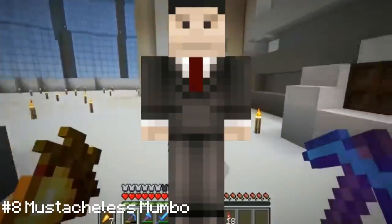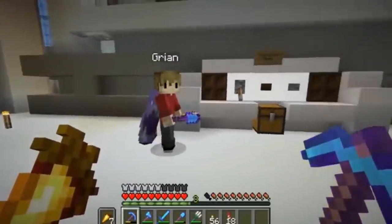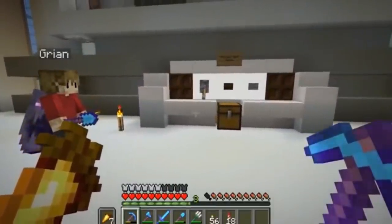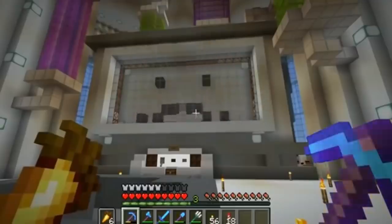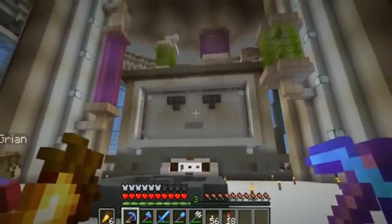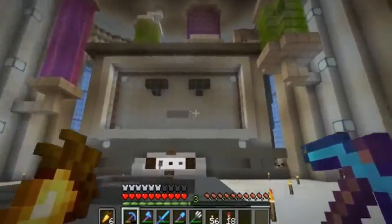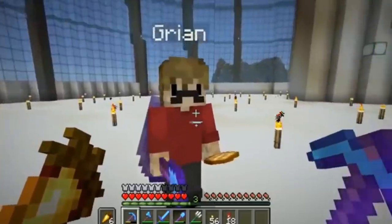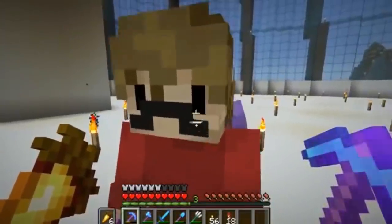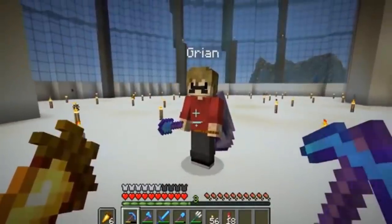Number 8 starting us off is Stashless Mumbo. Mumbo Jumbo's moustachless skin is a horrid sight for sure, but one that drove a very long and winding story about a moustache machine, and some Grian constantly flicking it to harass Mumbo. It was always funny when Grian and Mumbo paired up and recorded by the machine, and one could expect some funny outcomes whenever they were together. However, while the skin was hilarious and entertaining, it does not do so well with our criteria.